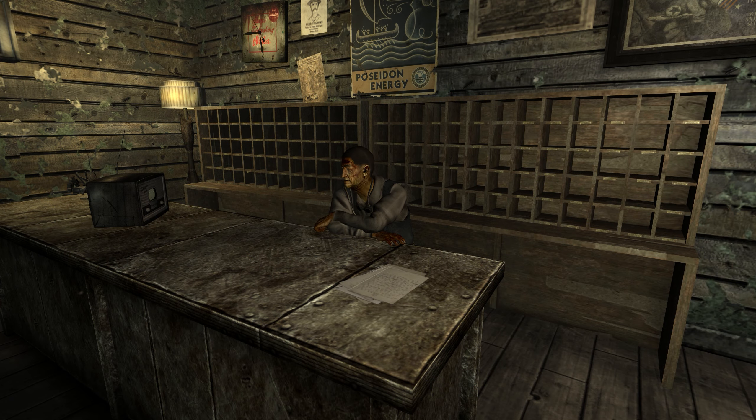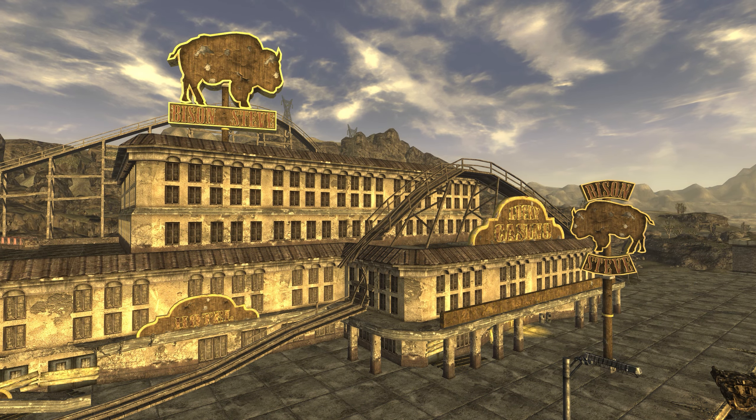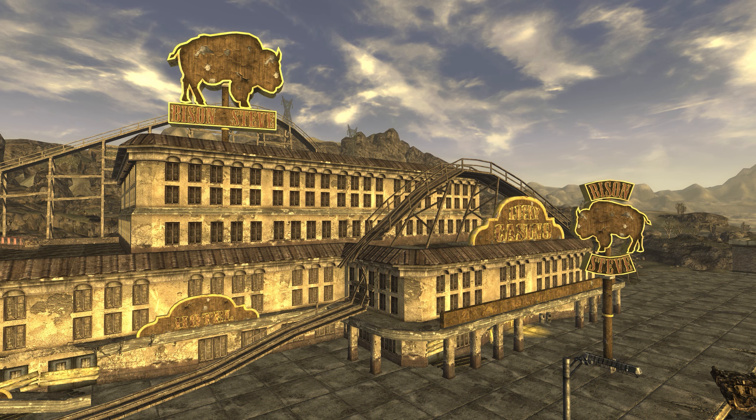Across the street from the Vicky and Vance, the Mojave Express delivery service opened an office. This office is run by Johnson Nash and his wife Ruby, who by 2281 had been in Prim for eight years. Across the street from both, the Bison Steve once operated as a hotel, but the manager Lori has left Prim in recent months.